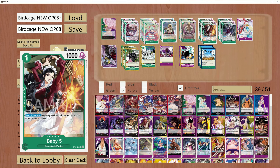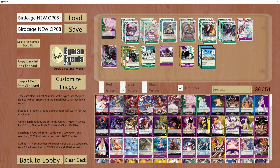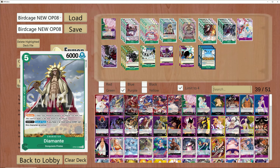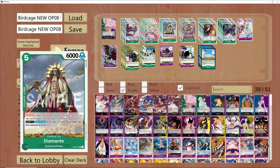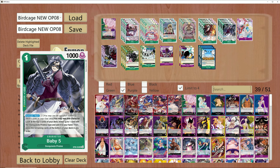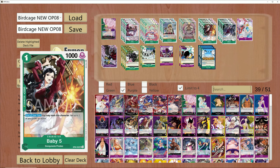One of the main reasons is because Viola and Baby 5 are searchable with Baby 5. Consistency is key here in this deck. Generally speaking, you're playing down Baby 5, drawing into the Birdcage — if not, you're taking a 2K, an event, or something relevant to the current game state like a Sugar or Diamante. Being able to get into the 2K counter off the search is better than drawing X-Drakes and Khalifas that you can't do anything with.